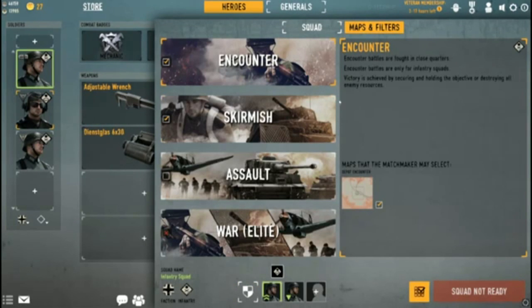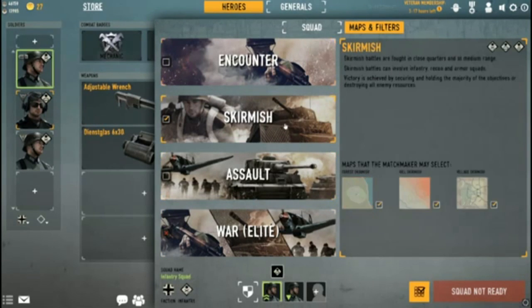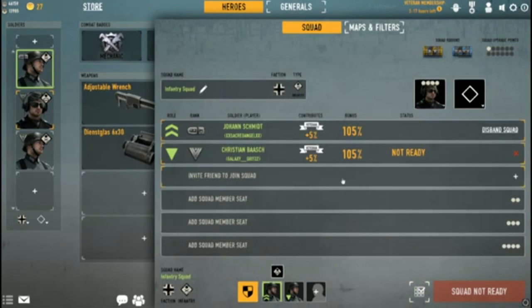Maps and filters is where you can choose what maps you want to queue for. We're not going to do encounter because tankers can't go there, and we're skipping the assault maps — just skirmish for now. And that's pretty much it; that's how you sort it out.